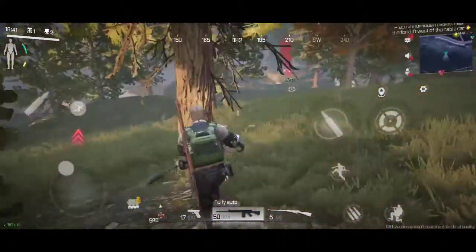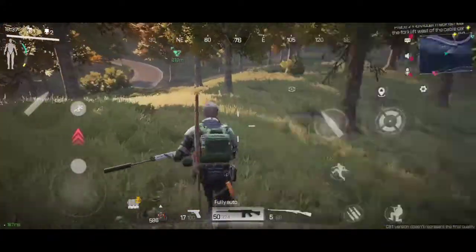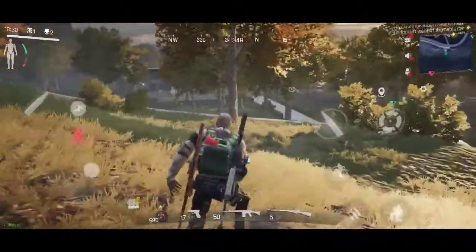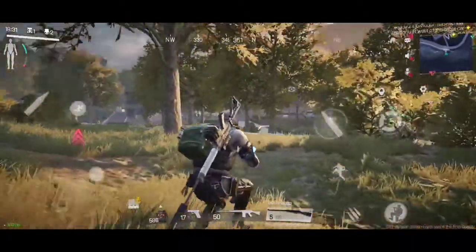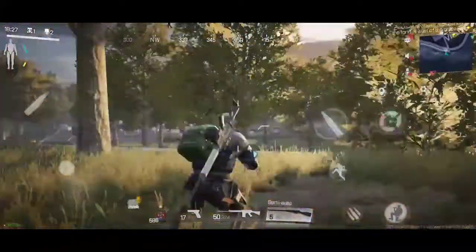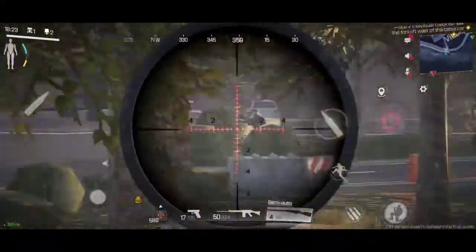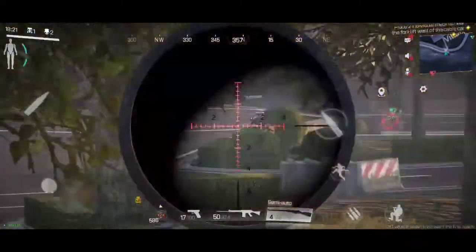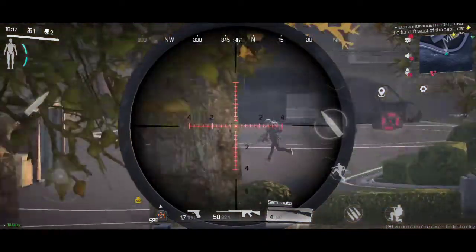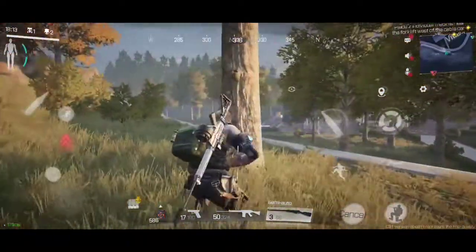I'm making my way closer to the extraction point, trying to avoid the golf course if I can because it's a death trap. Not many marauders about. Oh, there's someone there - he pushed my way, I can't see anything. Got him! Broke his armor.